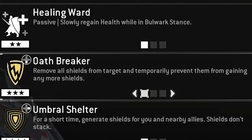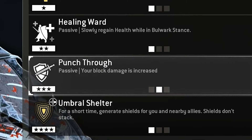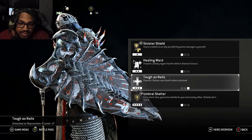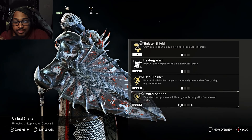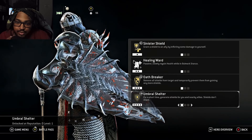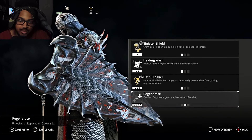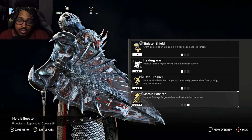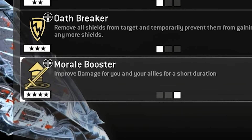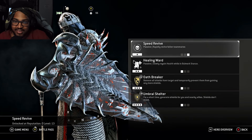Tier 3 feats: Oath Breaker — remove all shields from targets and temporarily prevent them from gaining more; Punch Through (passive) — your bleed damage is increased; Tough as Nails (passive) — raises max health when unlocked. Tier 4 feats: Umbral Shelter — generate shields for you and nearby allies for a short time (they don't stack); Regenerate (passive) — regenerate health when out of combat; Mora Boost — improve damage for you and allies for a short duration.